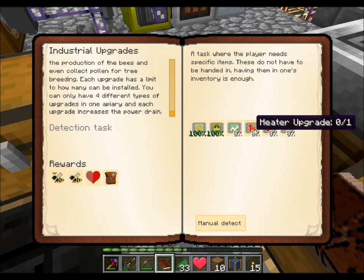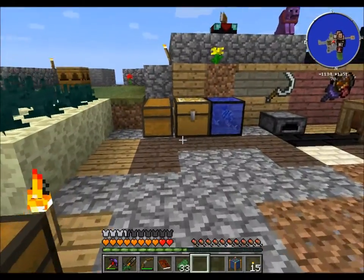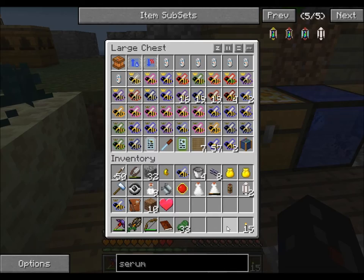Production upgrade, heater, dryer, desert emulation. There's also an indexer - I'm not sure what this does, so I'm gonna throw it in here.